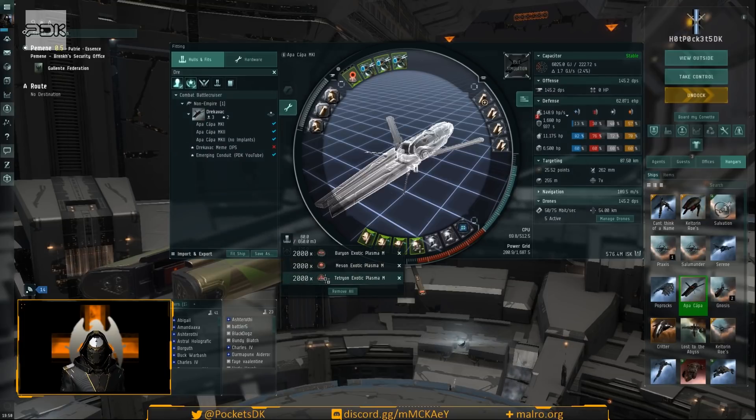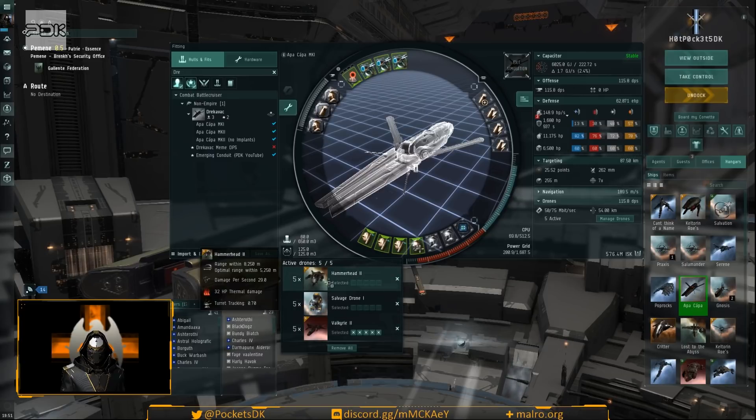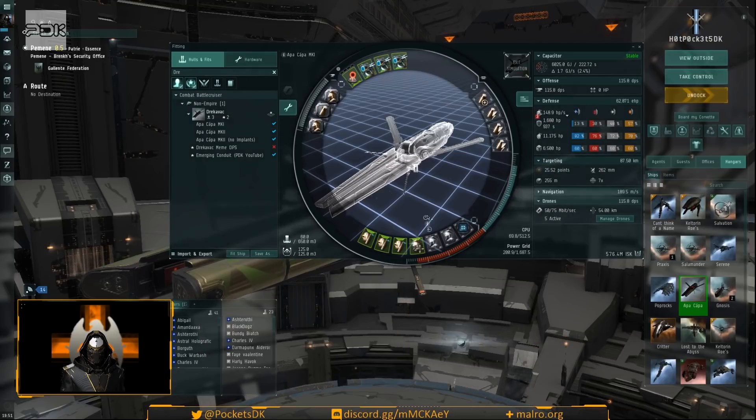For ammo, mostly we use the tetrion exotic plasma — this is the short range, high DPS option. I only ever use the tetrion really since I work to stay within range of the spawn point. For drones, we're using valkyries — they're the right damage type and track a little better. The NPCs are weak against explosive first, then thermal, so valkyries are ideal.